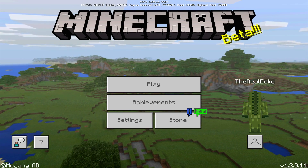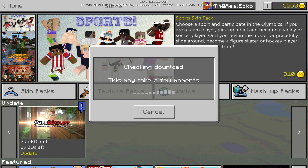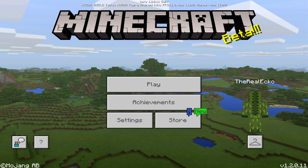Another change that has happened is if you go to the store, you'll notice that if something you've purchased has an update, it will actually tell you there's an update for it now. For example, Pure BDCraft — it will have like an exclamation mark and a little icon to indicate the update.